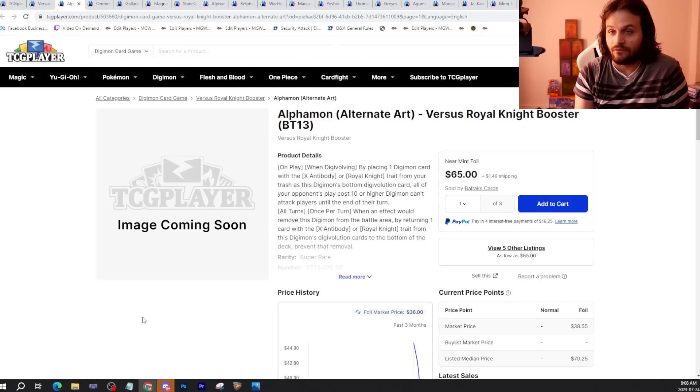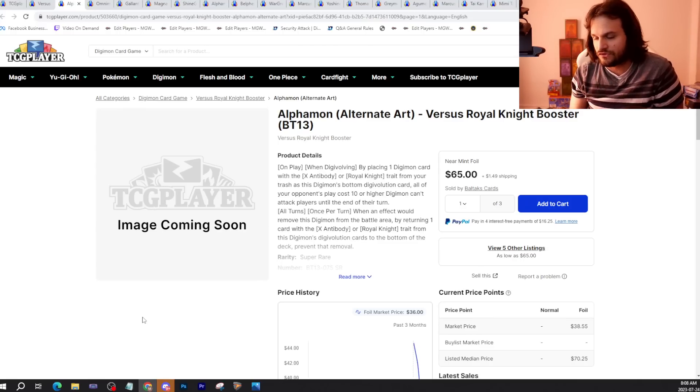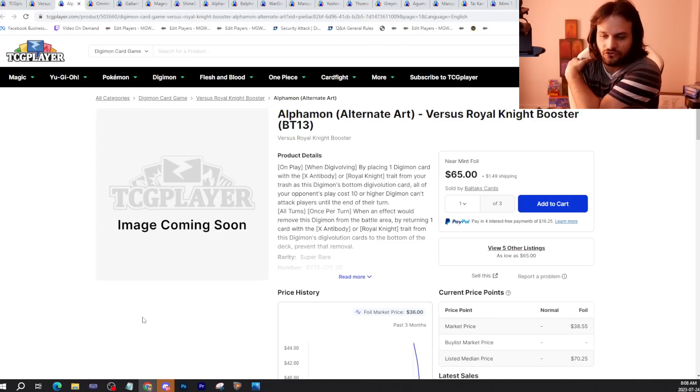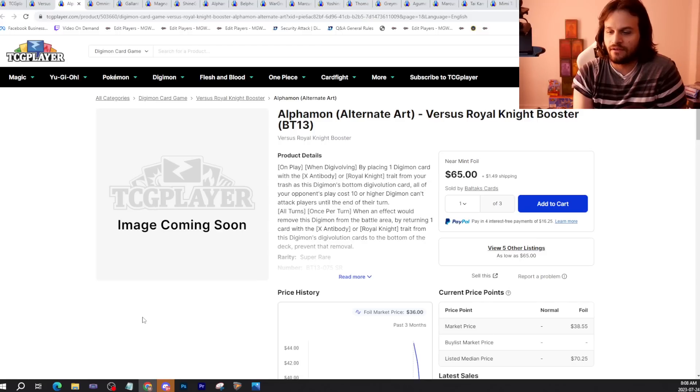If people get excited over a deck, the money will follow. People's wallets will be thrown at what is exciting and what's cool. You guys can try to get ahead of the market and see if you can make money off of it, because it's happened before with deck profiles. If you don't have Alphamon alt-art BT-13 and you're interested in it, at this point you just wait for the hype to fall off. If you have them, then you sell them. That's it.